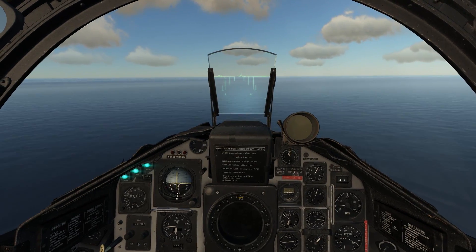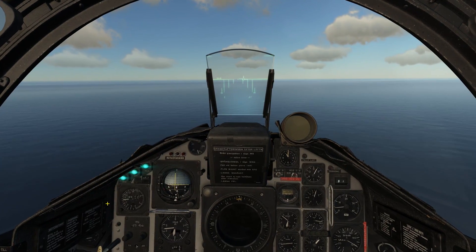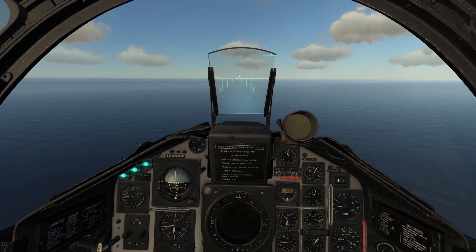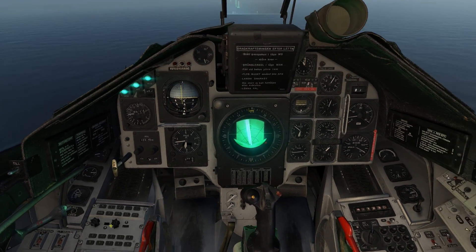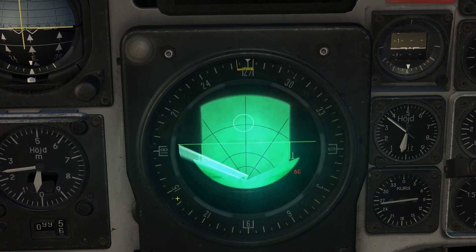We'll set the reference altitude by pressing the reference button and engage the level hold button. The aircraft is now set on altitude hold, which will give us time to set up all the systems. Now the first thing is we want to bring the radar into the A1 mode by enabling the switch up here, and on the radar screen we see the readout and the next waypoint B2.